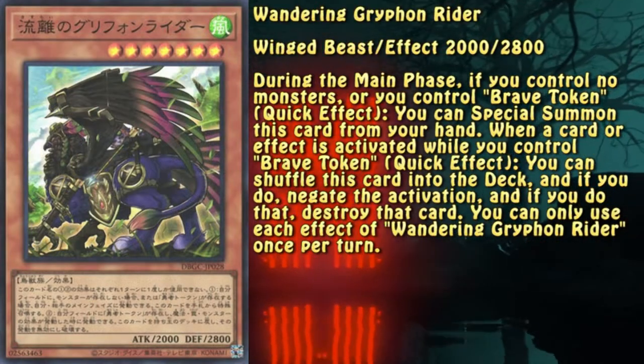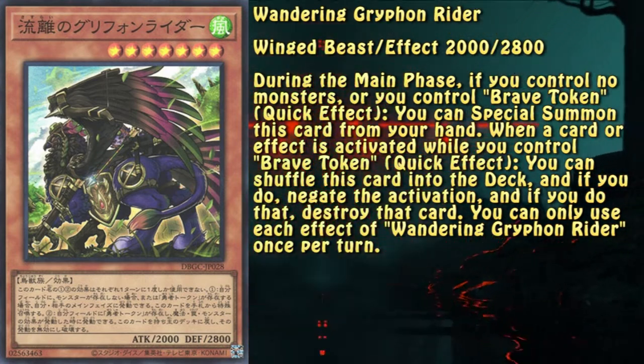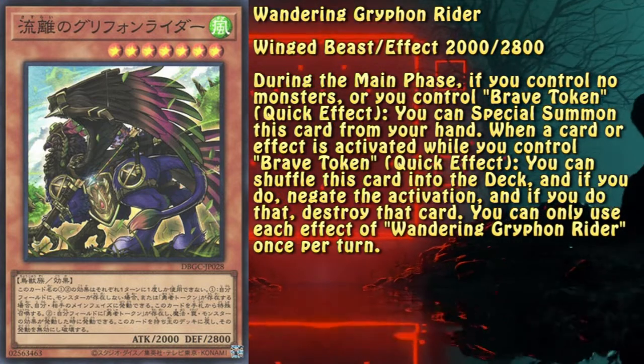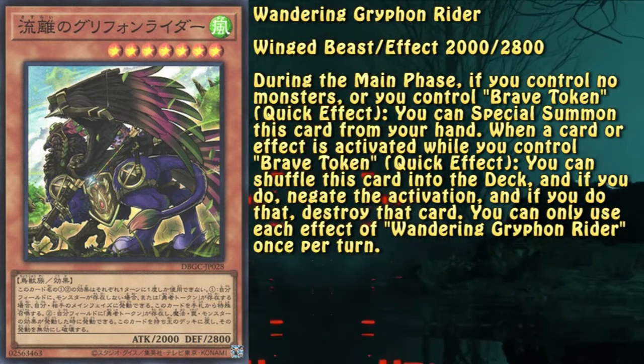Gryphonrider is basically the payout for the use of this engine — a searchable omni-negate that can summon itself with a quick effect while a Brave Token is on the field. It shuffles itself back into the deck as part of the effect, but with the help of Journey of Destiny it can be easily searched out again, providing a negation every single turn.